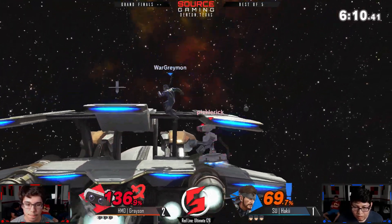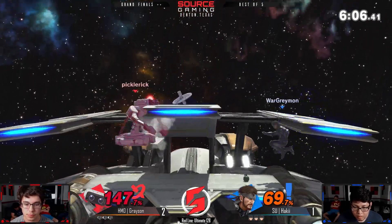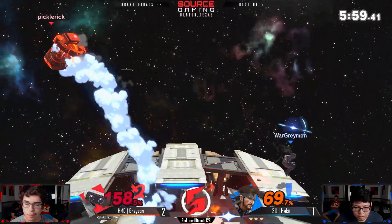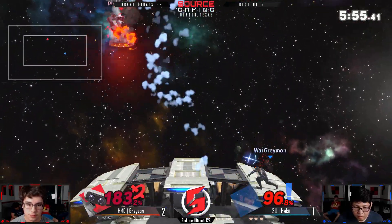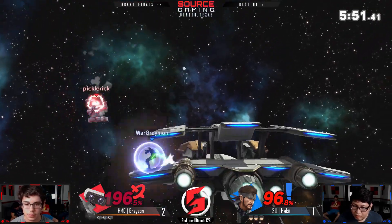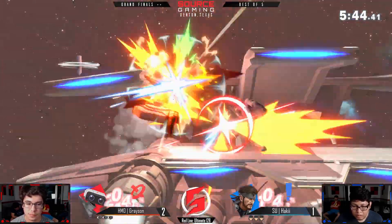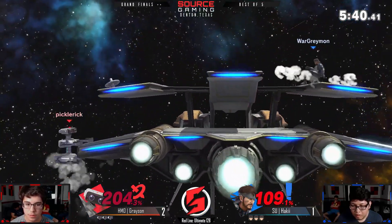Haki racking him up to 136% — he's got this down throw into grenade a lot, which does a ton of damage especially with a follow-up. Grayson's not doing as good a job playing around these grenades. Haki's pulling them more methodically — only throwing them out when it seems like Grayson's throwing out an attack. Like right then he threw the grenade right as he knew Grayson was gonna down-tilt, so he got that trade easily.